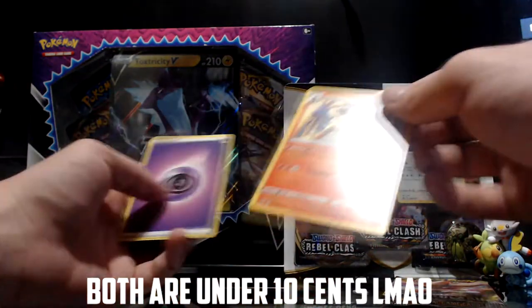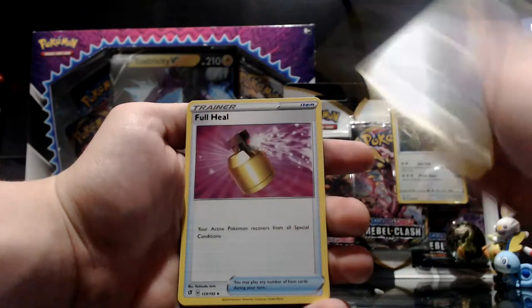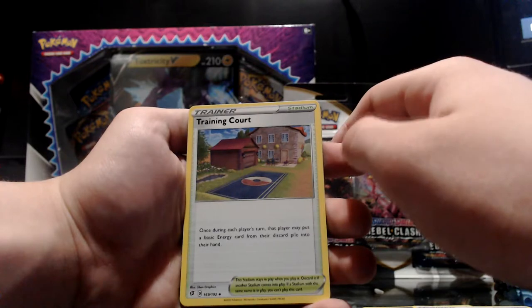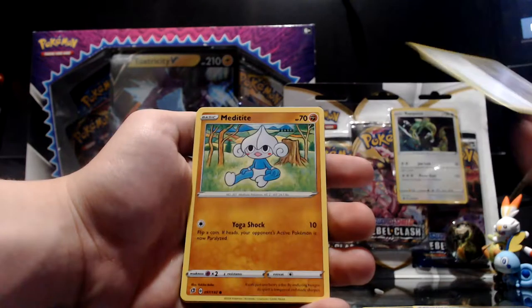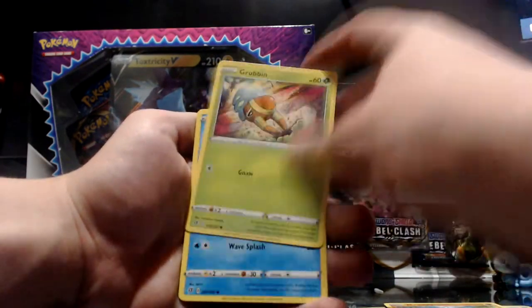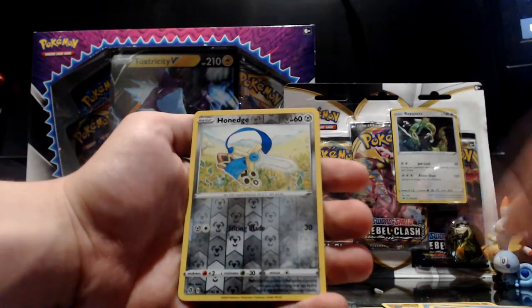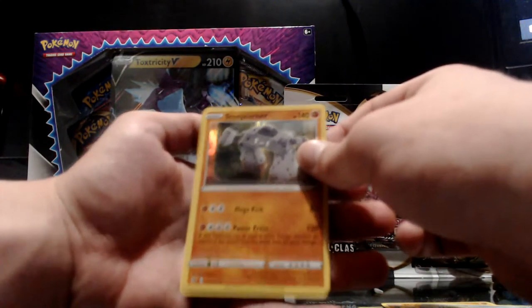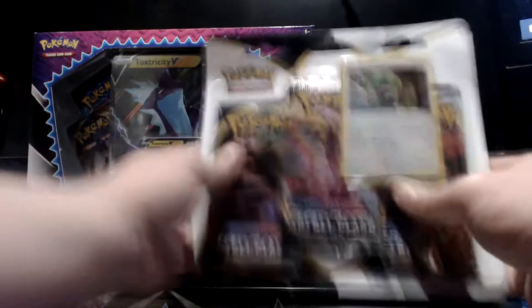Arcanine. Starting off with another Morgrem — duplicate commons are always fun. We got a Full Heal, a Training Court — that's the place from Pokemon Sword and Shield, this is where I learned to be a professional idiot. Got Stunky, a Grubbin, Winglell, Natu, reverse holo Honedge, and then we got a Stonjourner — the normal one, not the V, but okay.